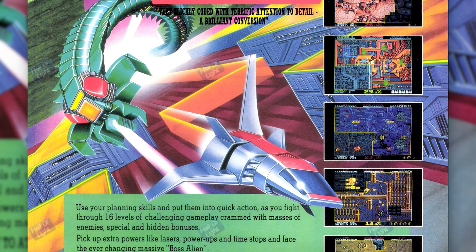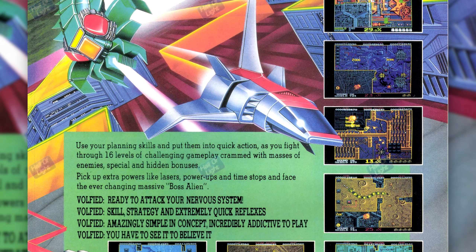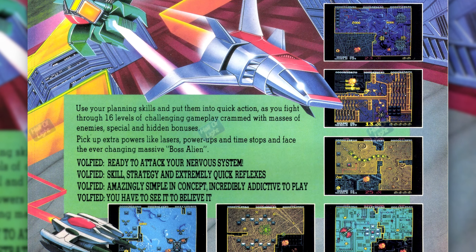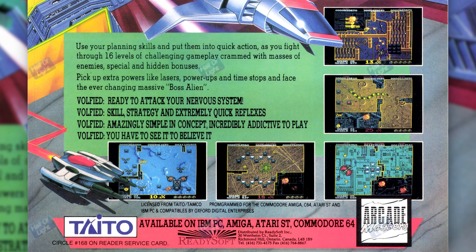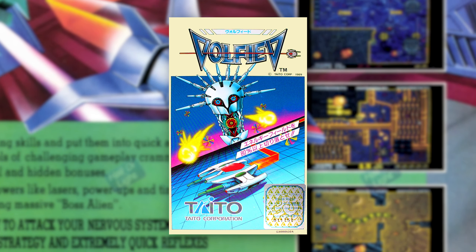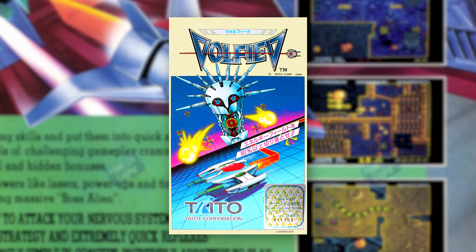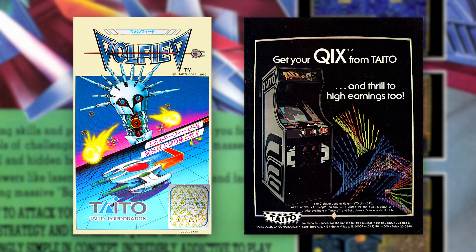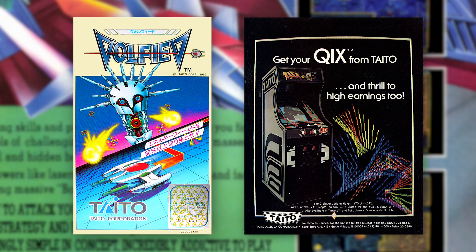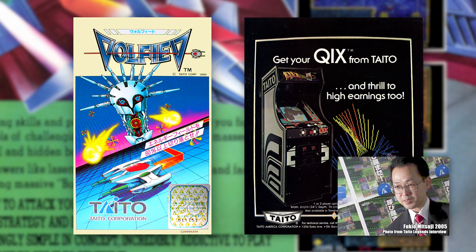Here we can see the US ad, which looks very similar to the UK one, but I don't think I ever saw it back in the day. It's a fairly late game in '91. The game is of course a conversion of the Taito arcade game released in 1989, and apparently it's a successor to Kix — just adds more impressive visuals and cool sound effects. The game was designed by legendary Taito game designer Fukuyo Mitsugi, who also worked on Bubble Bobble and Rainbow Islands.